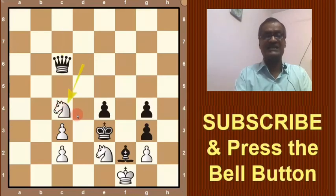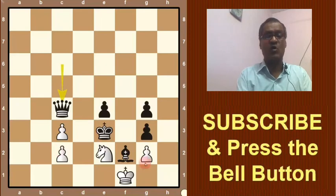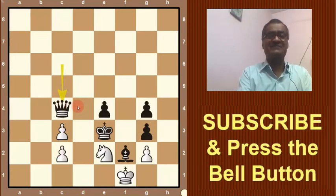Black is bound to capture this knight with the queen, and white has no more moves — stalemate, and the game is drawn. This was the forced and brilliant variation chosen by white. If you liked the content of this video, please comment and share with your friends. If you have not subscribed our channel yet, please subscribe to Gupta Chess 15. Thank you.